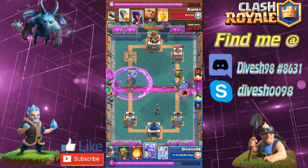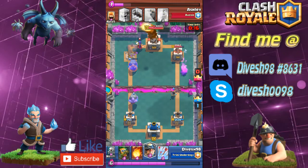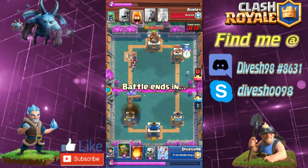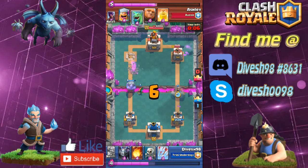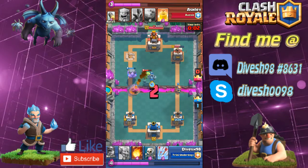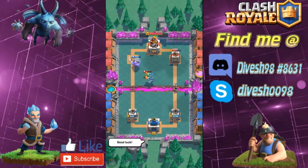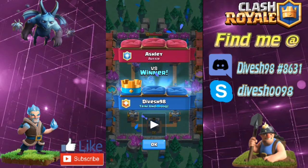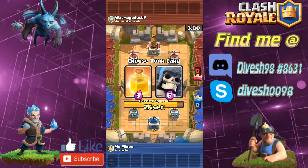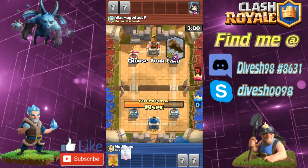Switch lanes once you see your opponent's tower is really low on HP and you can chip it away with a miner or just kill the whole thing with a rocket or fireball. Trust me, it really does pay off. Even if your opponent does take a tower before the match ends, you are going to win anyway. Also, do not wake up your opponent's king tower just by taking the crown tower down when it's low on HP — wait until you really need it. If it's one cheap spell away, you can afford to wait; if not, just go for it.